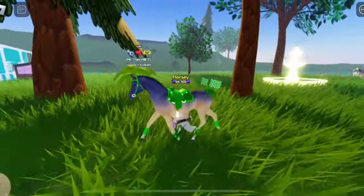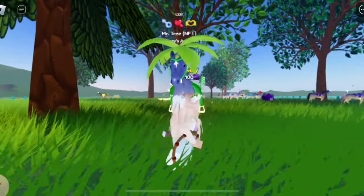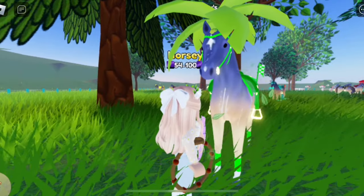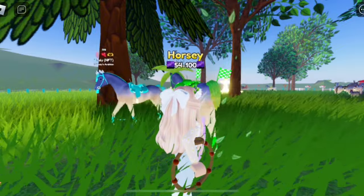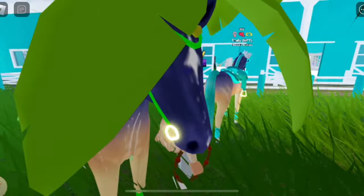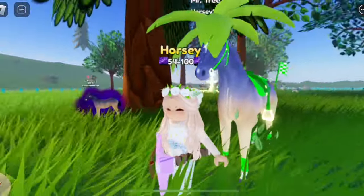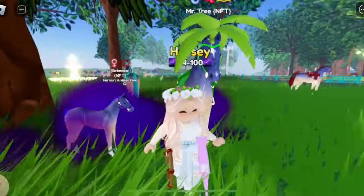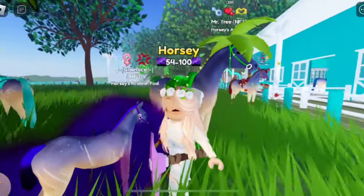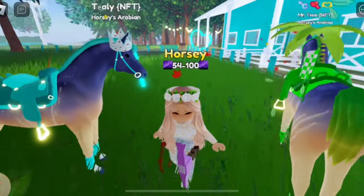This is Mr. Tree — his life ring and snorkel are missing. The reason is I did so much breeding after the breeding hub came out that I had no money, and Child offered to give me some money but only for something good. So I sold the watermelon green and moonstone snorkel he had — I really regret that, but I was desperate. Anyway, this is Grimace. This is Tealy. By the way, Mr. Tree and Tealy are together.